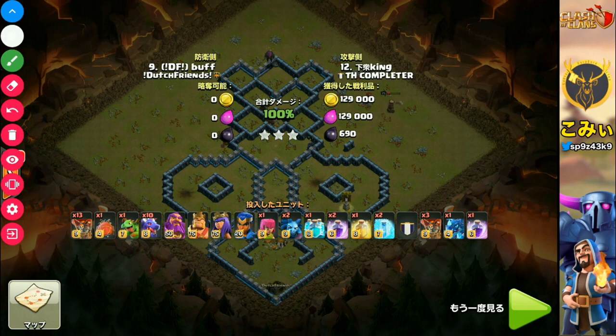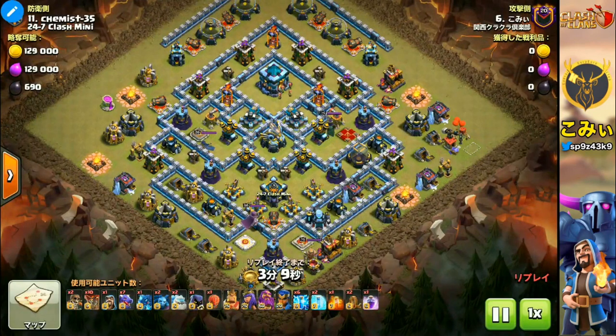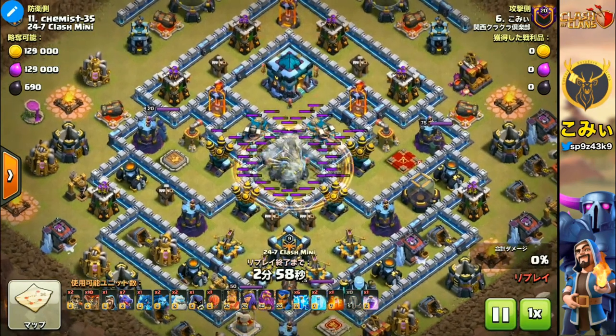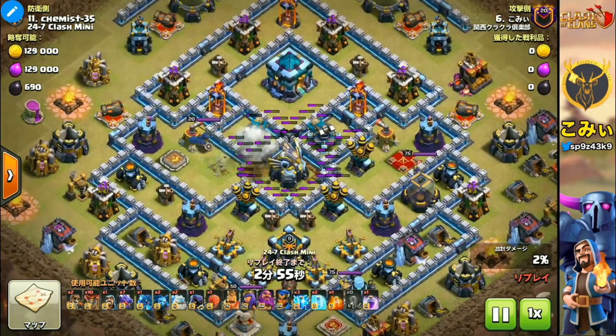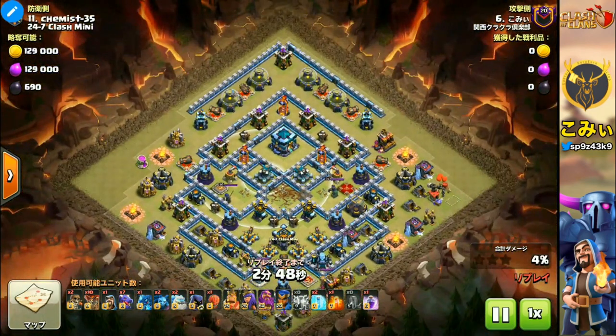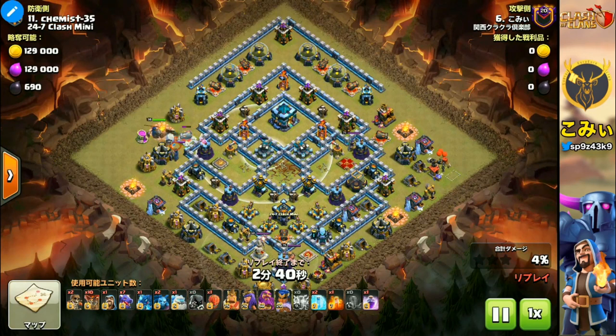That was a basic dragon strategy overview. The third one is unfortunately mine — a mistake attack — but I think everyone can understand from my mistake what is important for dragon strategy planning. In my failed attack, I had a serious mistake: I missed how to use the lightning spell. I intended to use two lightning spells each, but I used three on each target, so the Scattershot is still alive — a totally bad case.